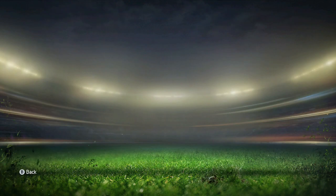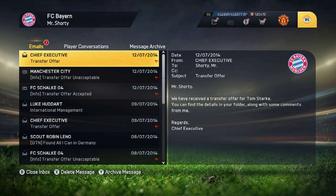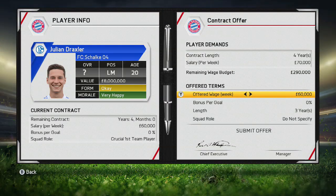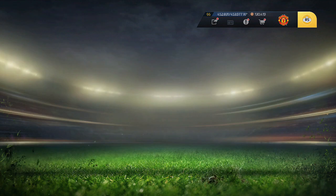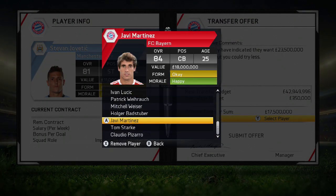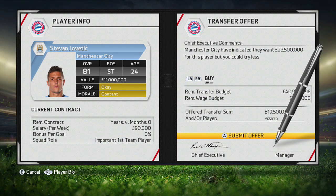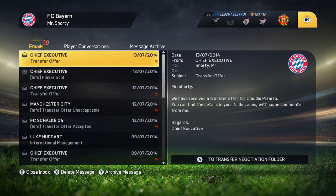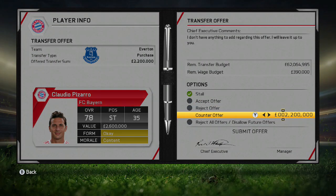Ribery is getting into the later stages of his career and will decrease in ratings, so I'm trying to bring in Draxler as a young German player who might eventually take his spot but will be used as backup for now. FC Cologne come with an offer for my 33-year-old goalkeeper which I accept. Schalke have accepted the Draxler transfer offer — we're doing the player contract now.